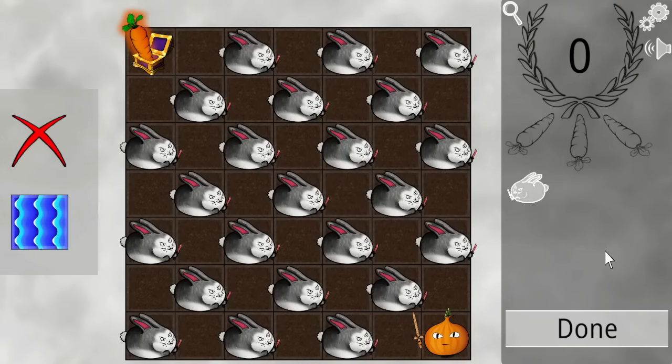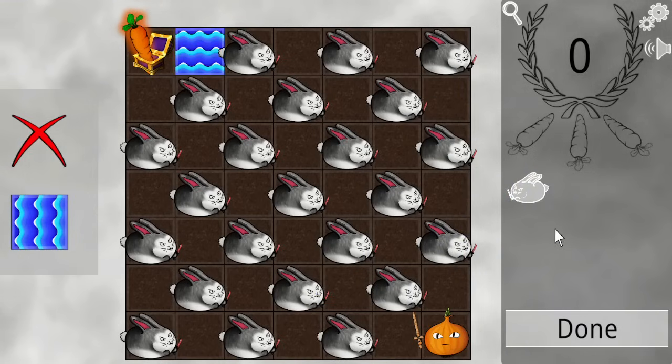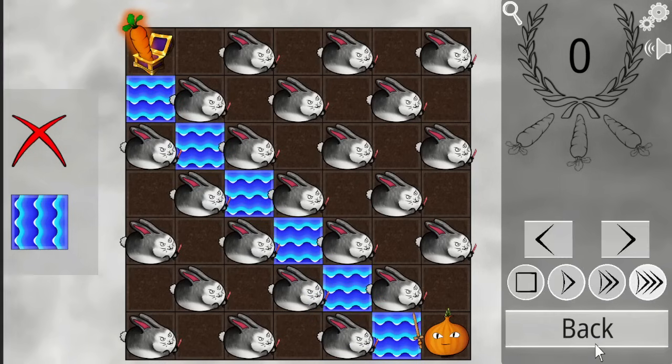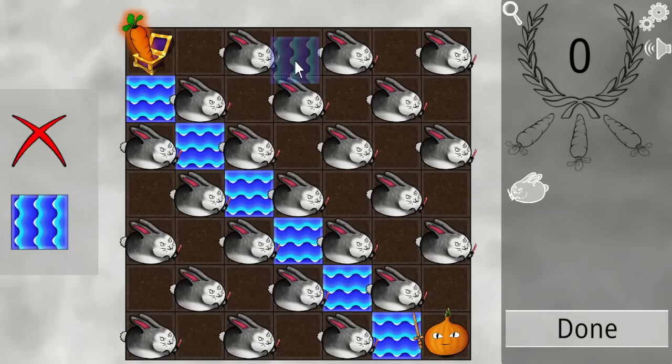Oh, wow. It's already not possible, just from that. And bunnies never go off the edge until there's water. Feels like a really spaghettifying level. If we could make the bunnies slowly go off the edge or something — it's not possible still, I guess. Interesting that it's not possible.